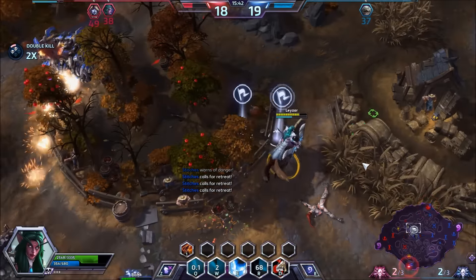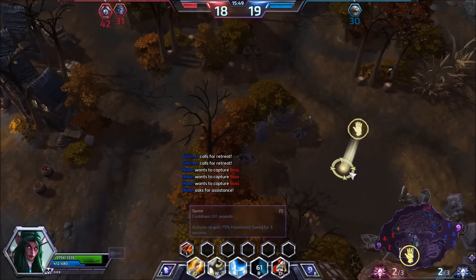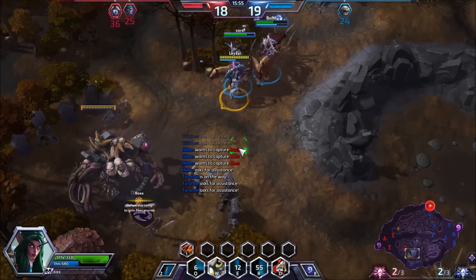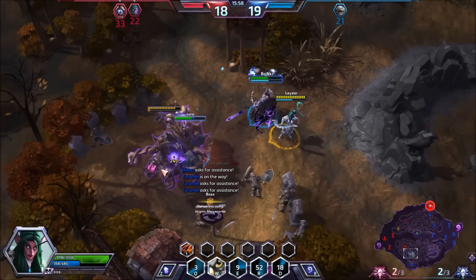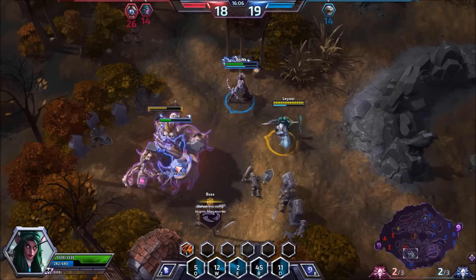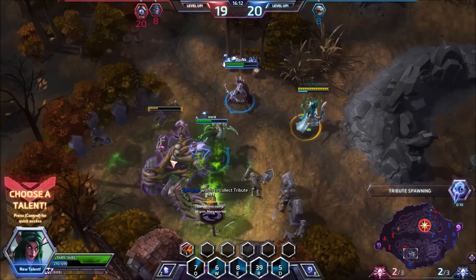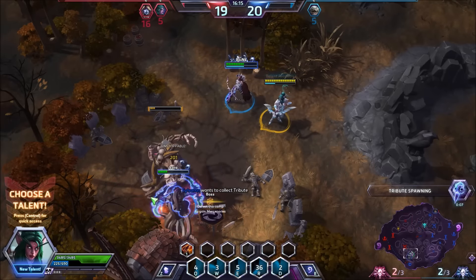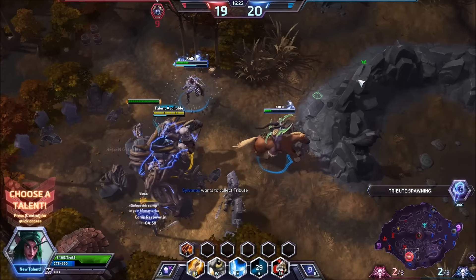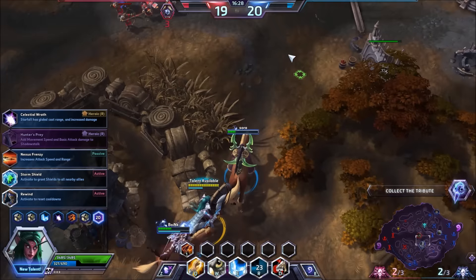Someone is trying to push the top but we don't really care about that right now. What we should do is get everyone focused. I'm gonna heal up Illidan because he's gonna be the one tanking. I activate Hunter's Mark — you can put it on the golem and it will take extra damage. Illidan, let's not take any unnecessary damage. There are only three of us here and Illidan is not an ideal tank, but he can do a decent job. We got it, and we're heading for the tribute — two to two.